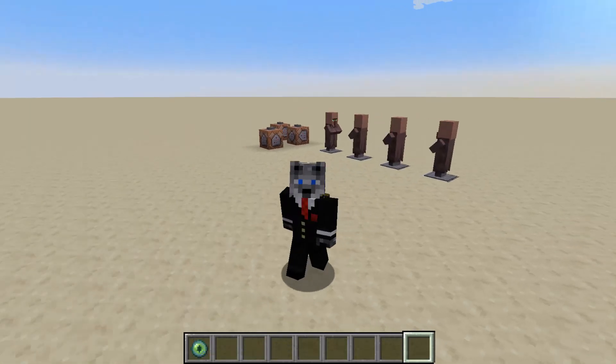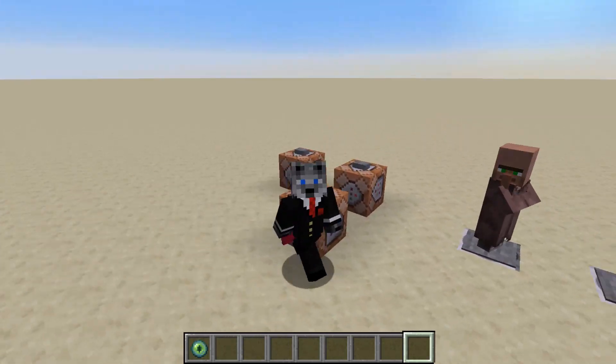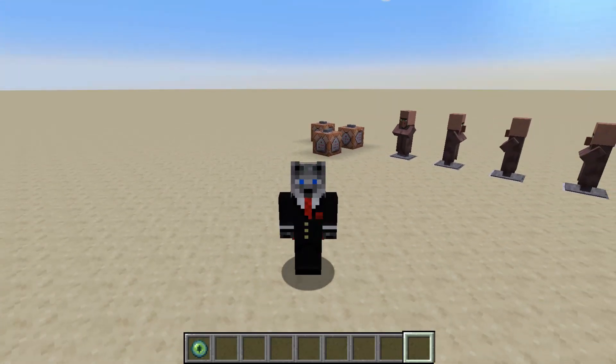Hey guys, Cleve here, and I'm back with episode 2 of How to Code Guns in Minecraft. In this episode we are going to be working on burst and shot delay. We already have kind of the fastest rate we could go, but we're going to have a slower rate of fire, autofire, as well as a burst fire mode coded today. It'll be really simple — just some scoreboard work.